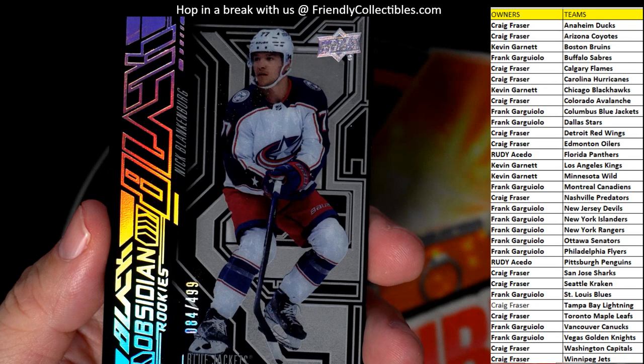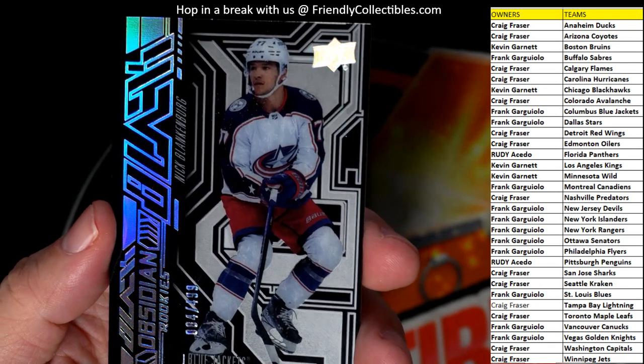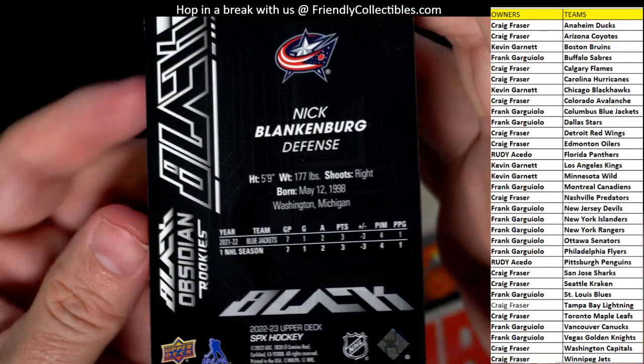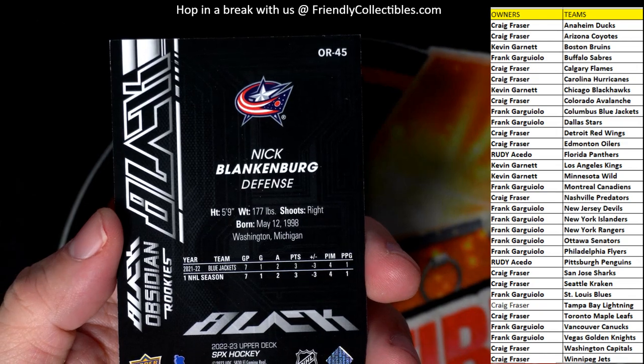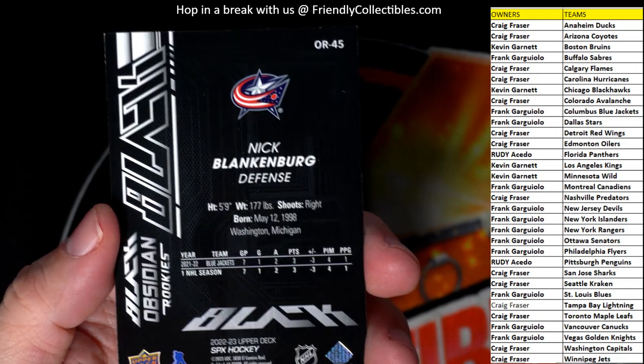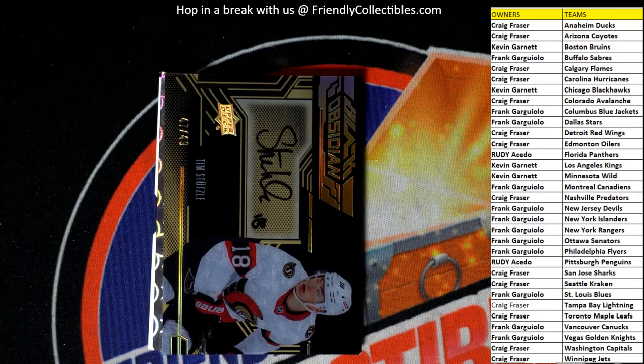We have an obsidian rookie numbered 84 of 499. This is a Columbus Blue Jackets card, and this is Frank G — coming out to you Frank! Nice one, Frank G with the Blue Jackets. Alright, next up.